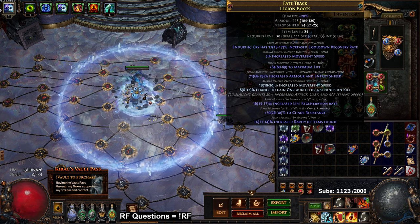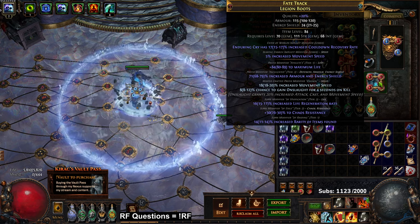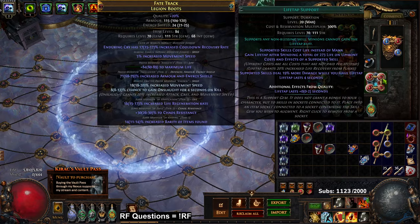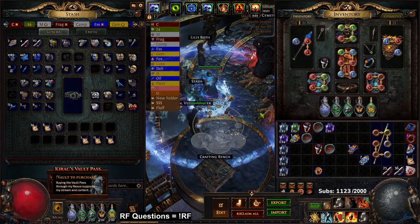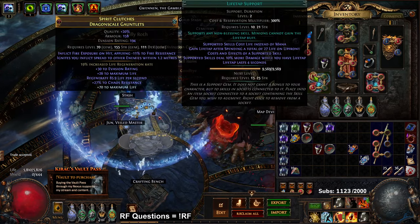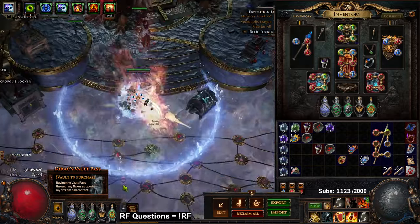Over here I've got a standard Immortal Flesh — not really looking to upgrade this anytime soon. Down here are my boots with enduring cry cooldown rate, movement speed — I actually think I want action speed. I've got Punishment, Life Tap, Cast When Damage Taken, Immortal Call. I actually need to flip this Life Tap. One nice thing about Life Tap after you flip it is you just keep it at level one, put it where your Shield Charge is, and now your Life Tap lasts eight seconds — pretty big quality of life.